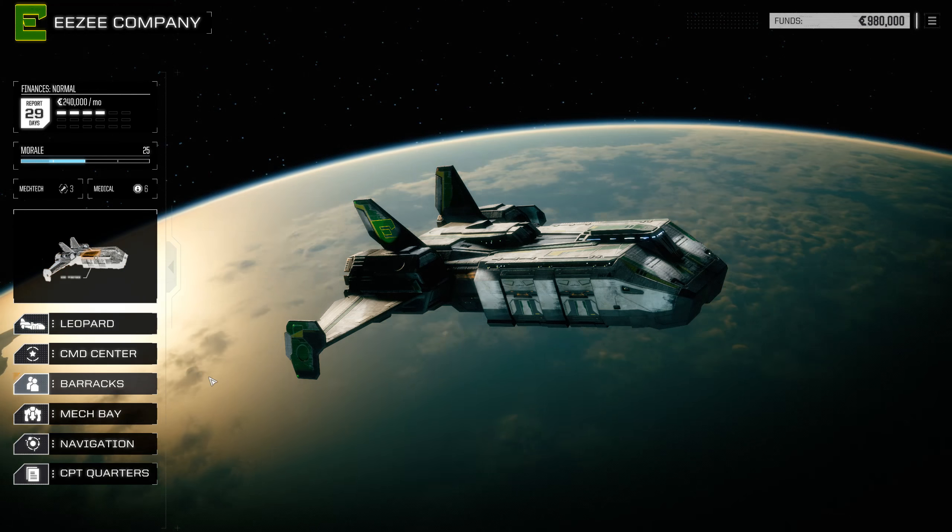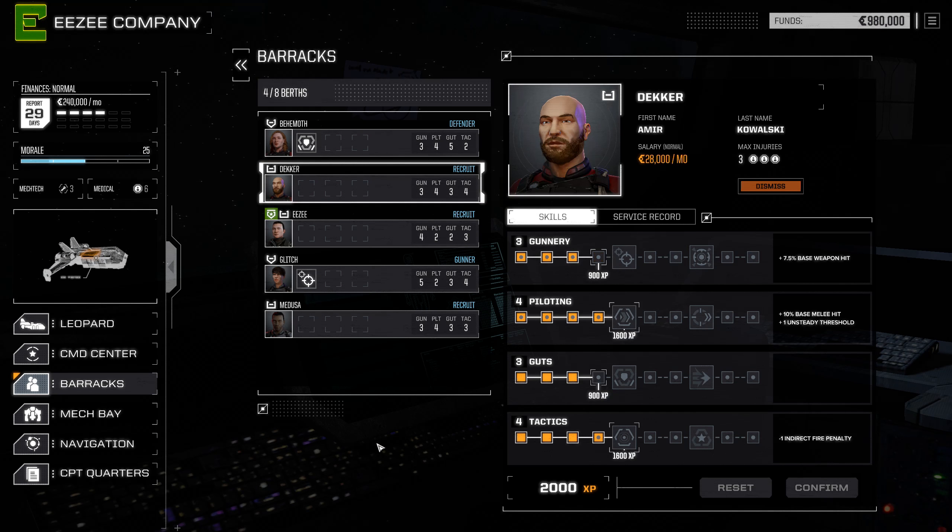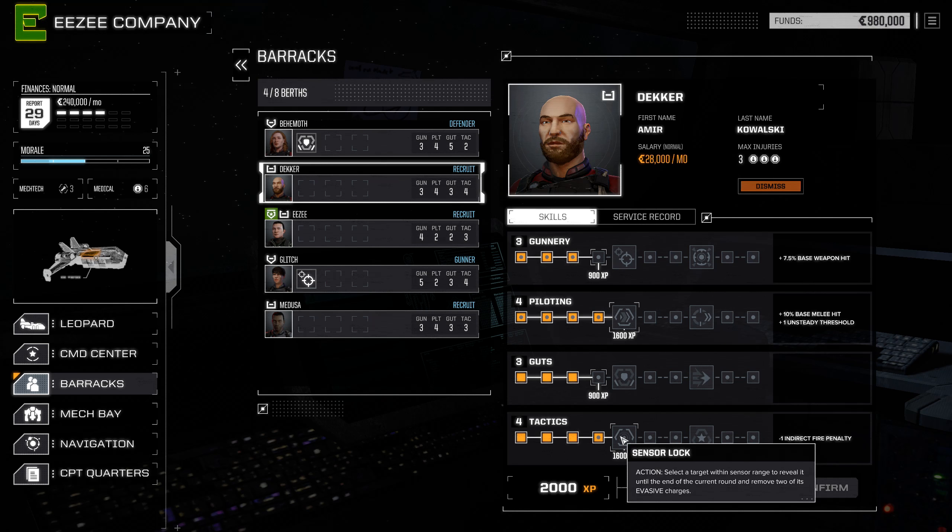As soon as you finish the first mission as the merc commander, head on over to the barracks. Here I would suggest you give Decker the sensor lock ability, which will gear him towards a scouting role within the unit — locking targets that are outside the line of sight of your lance so the rest of your allies can start firing into them early, but also reducing evasion on the enemy target by two ticks.